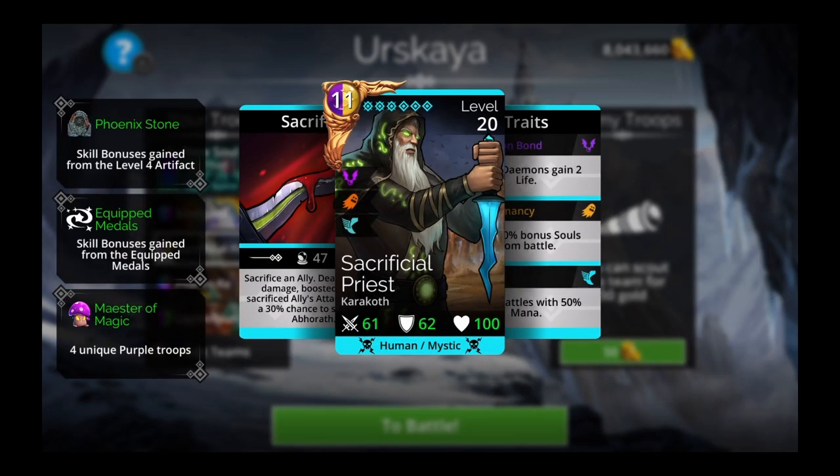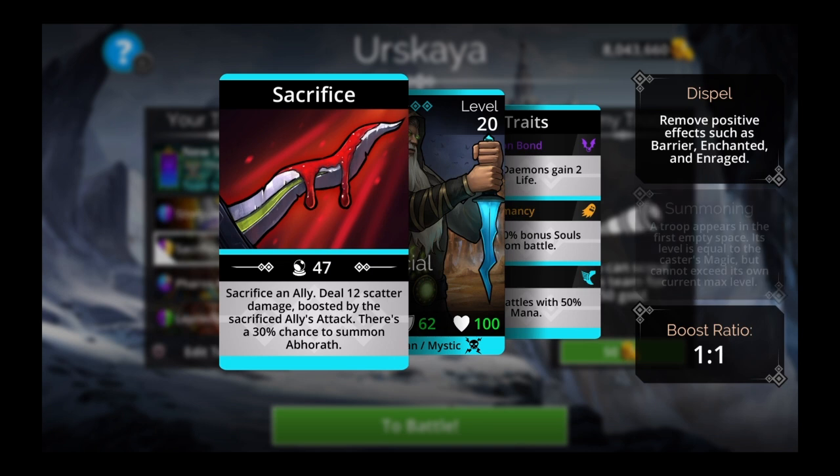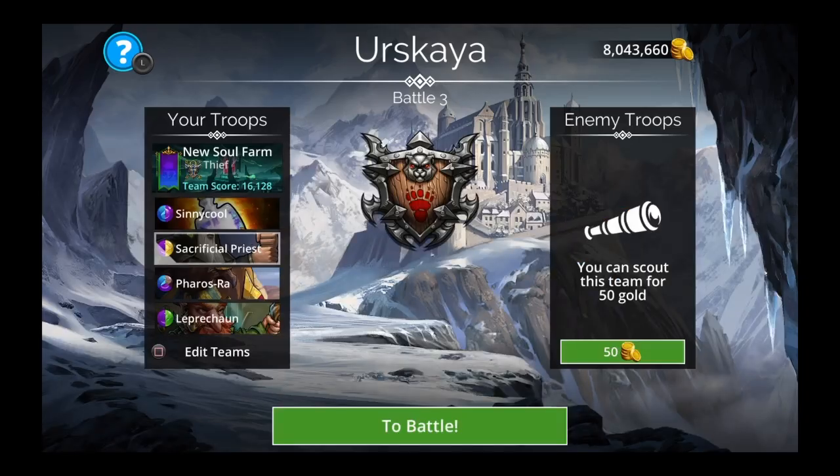We have Sacrificial Priest — 11 purple, yellow, Karakoth, human, mystic. It sacrifices an ally and deals 12 scatter damage boosted by the sacrificed ally's attack. There's a 30% chance to summon Aberrath, it starts battles with 50% mana, and it has Necromancy — gain 50% bonus souls from battle. When you sacrifice an ally, you can either sacrifice your hero in first slot or your Sacrificial Priest in second. I do my hero because I don't need the extra attack and I don't feel like moving my cursor down every single battle.